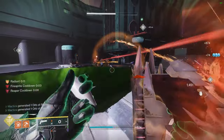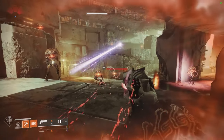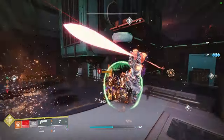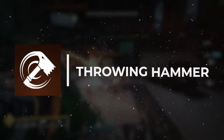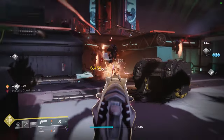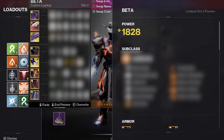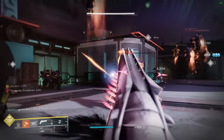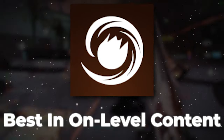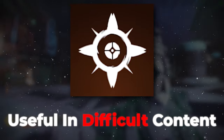In addition to the Burning Maul as our super, it's important to understand the rest of our base abilities. The Towering Barricade in the class ability slot offers immediate cover and protection, as this is a build that will have you in the middle of fights due to the up-close nature of Consecration. In the melee slot, the Throwing Hammer provides a quick ranged melee option that can be scavenged for full melee ability restoration and still proc some fragments, aspects, and mods. For the grenade, I recommend a Fusion Grenade for on-level content like dungeons and raids, and a Healing Grenade for more dangerous content like Legend Lost Sectors and High Difficulty Nightfalls.